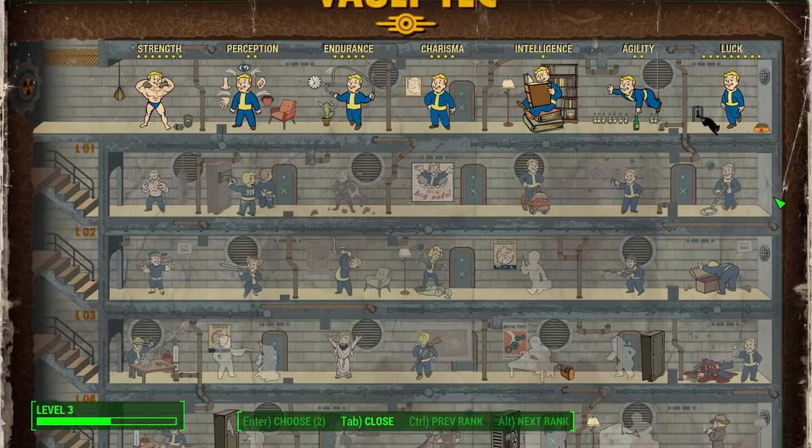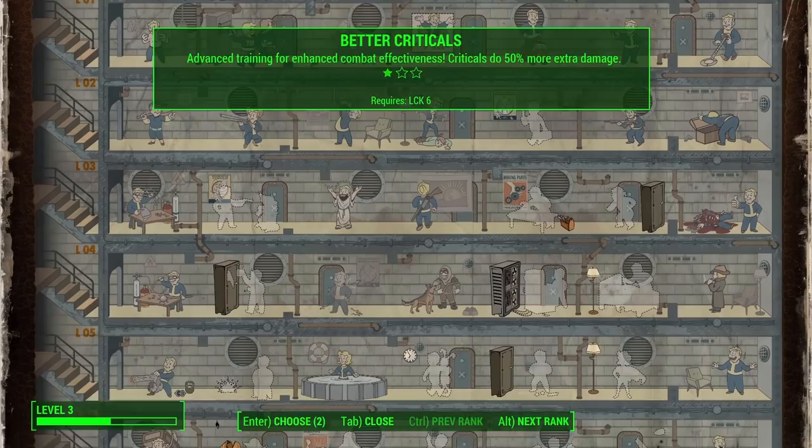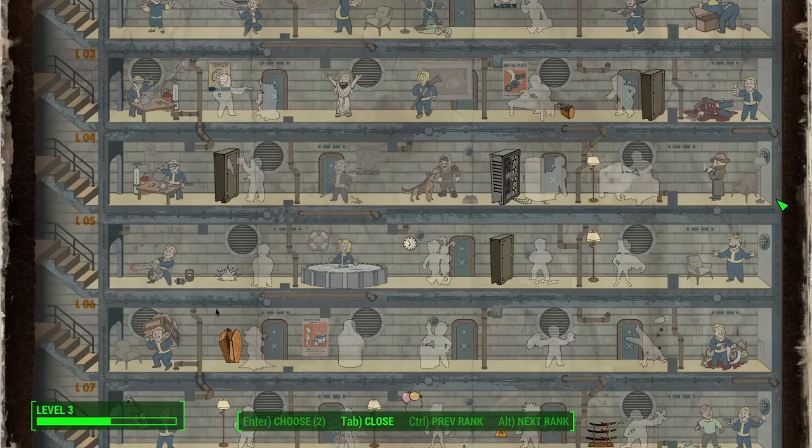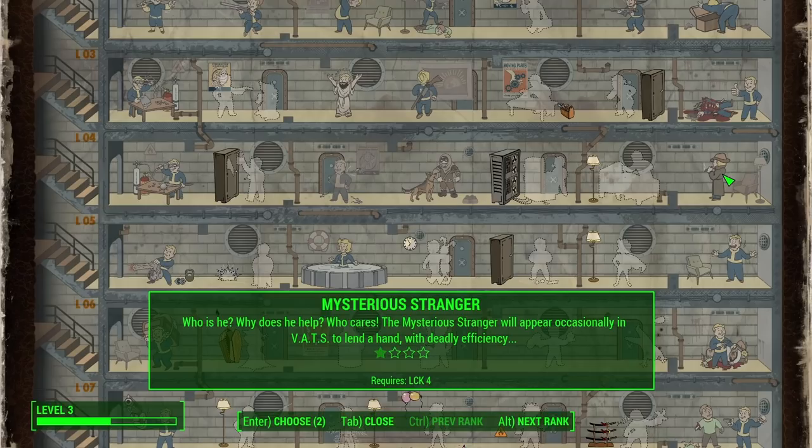So how is this working? I don't have to start at the top and go down, right? I can pick anything I want, probably because it would be really dumb for me to need to take loot-finding stuff if I was only trying to invest in Luck to get the bonus damage. That would be a waste of a few levels. I was also told that this game has no cap, so we can do kind of whatever we want. I'm not sure how I feel about that, but I'm sure I'll find out.